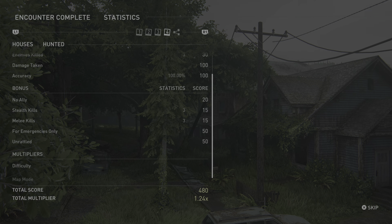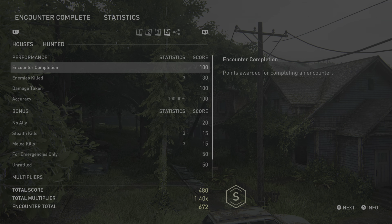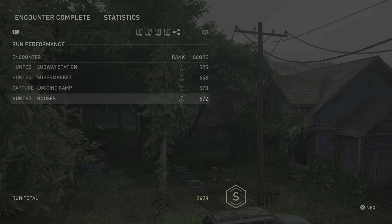Houses — Hunted. Total score: 480. Total multiplier: 1.0 times. Encounter total: 672. Encounter completion: 100 points awarded for completing an encounter. Hunted — Houses. Rank: S. Score: 672. Run total: 2,000.